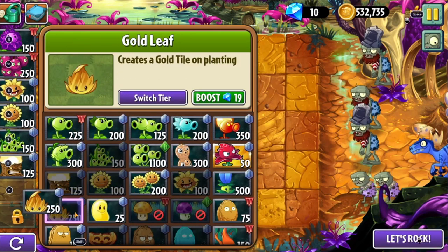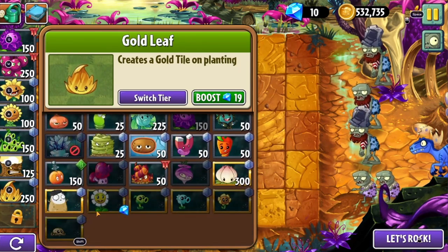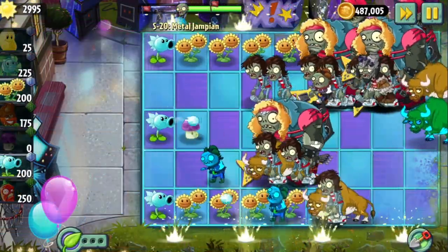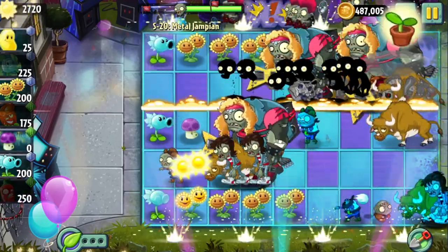I tried maximum stall with Colonel Pult, Snowpea, and Stalia. I tried focusing my entire strategy on Banana Launcher and surviving the early game with just Snowpea and Puff Shroom. And I obviously tried more general meta strategies like Peapod and Torchwood. For several hours, it felt like the challenge was impossible.